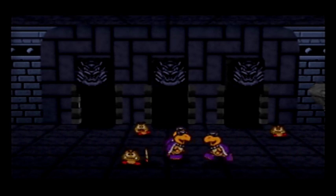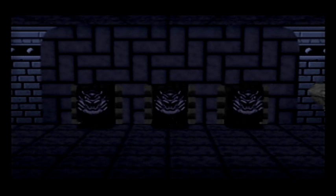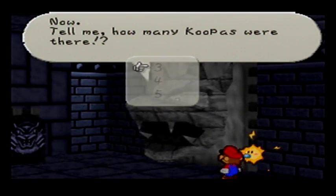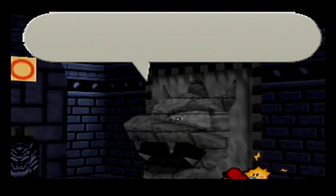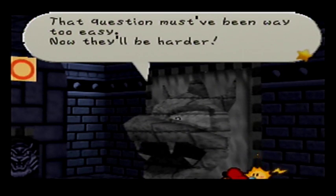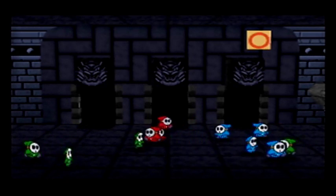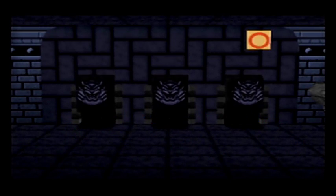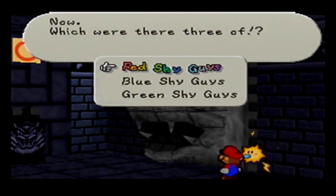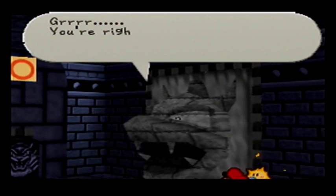We've got three Dark Koopas and four Goombas. If you get three wrong, it's not instant death, but rather you fight the optional mini-boss. How many Koopas were there? I'm going to get a few right just to show off all the different patterns. Three Green Shy Guys... four Green Shy Guys, four Blue Shy Guys, three Red Shy Guys. There were three reds. You're right — that question must have been way too easy! Now they'll be harder!